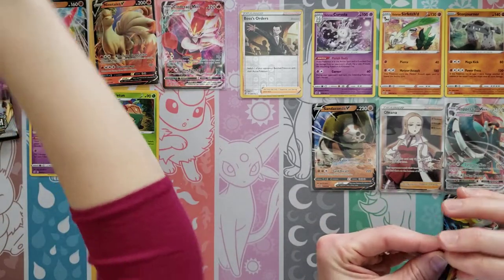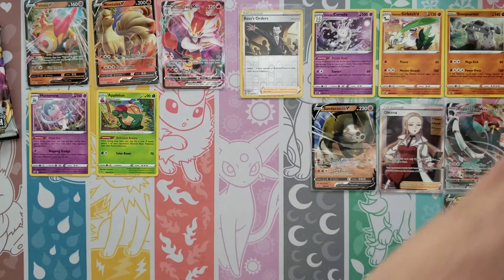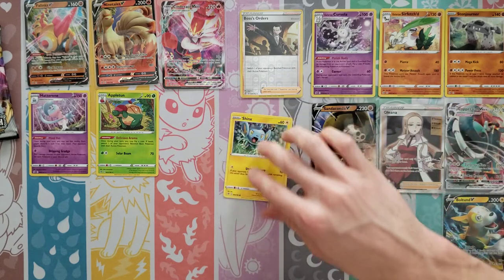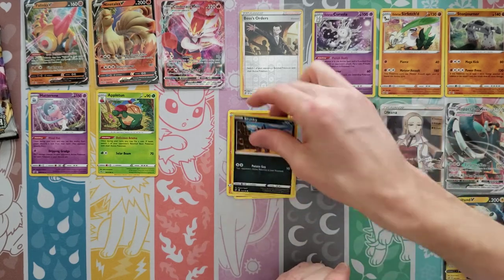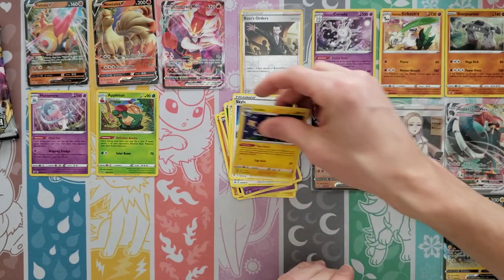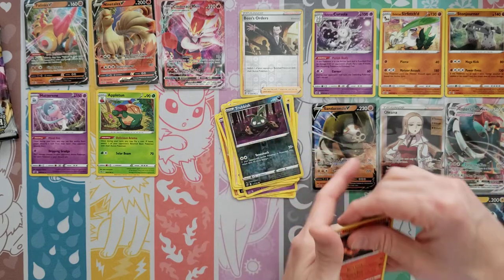So we've each got three packs left — maybe get one more V and then maybe a holo. Shinx, Sandygast, Roly-Coly, Stunky, Clefairy, Grass Energy, Beware, Skyla, Luxio — Reverse is a Trubbish — and then a Magmortar Rare.